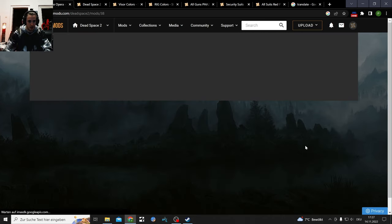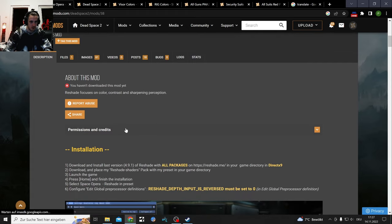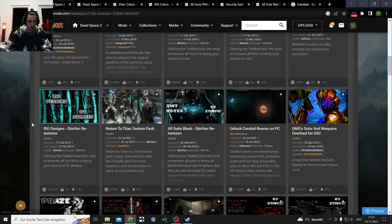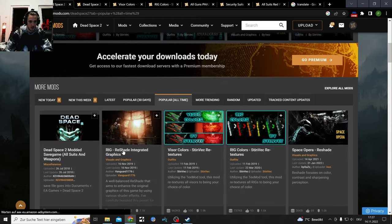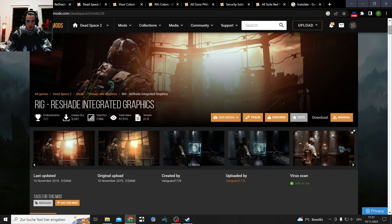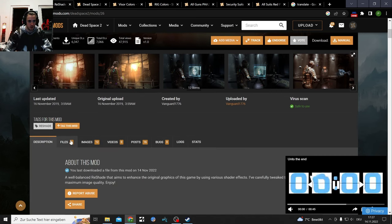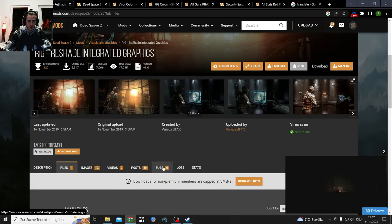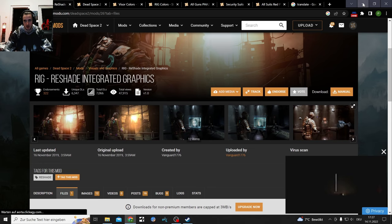Apparently Dead Space 2 doesn't need the ReShade Access installed for the two top ReShade mods. I'm gonna use this one - it comes with the file you get in here. The ReShade manual download file - you get that. Okay, first of all let me show you what's important.